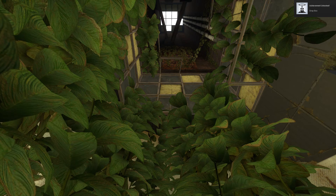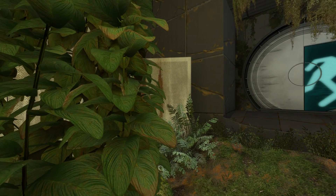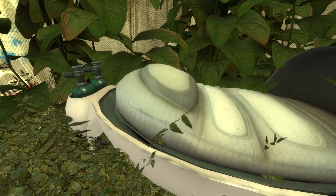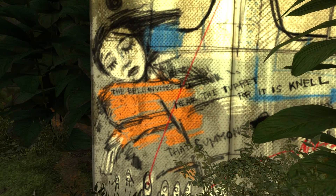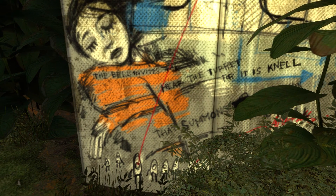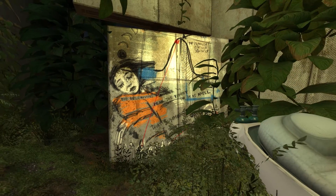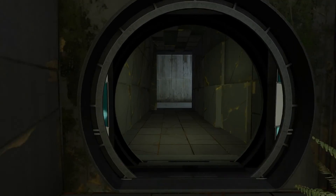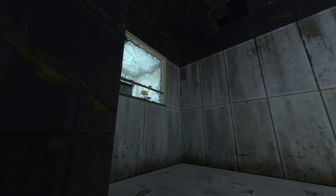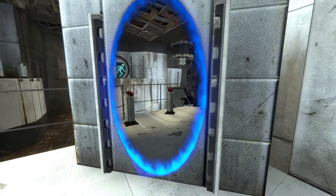Oh, achievement unlocked — Drop Box! Place a cube on a button without touching the cube. Okay, what the heck. The bell invites... the turret... no, that summons — this looks like it was taken out of the Lab Rat comic. I don't have a portal gun, I can't do anything.